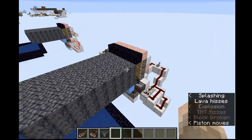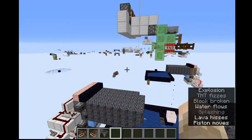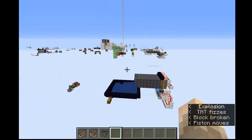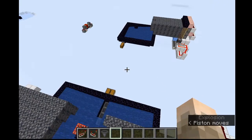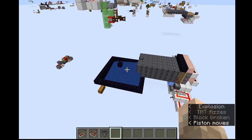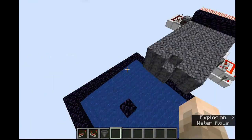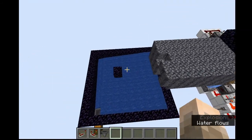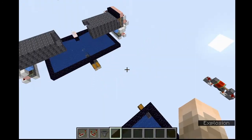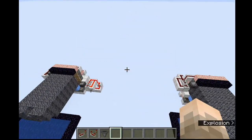Basically how this works is the basalt generates, gets pushed up by the pistons, pushed out, and then they meet in the middle and get blown up by the TNT which is on a hopper clock. I'll be giving you a tutorial on how to build a design like this — it's the same thing, I'm just only building one side. Note that the collection chamber, the more sides you build, it won't be able to keep up and you'll have to switch up your collection chamber design, because they'll need more hoppers. Even right now the hoppers get backed up.